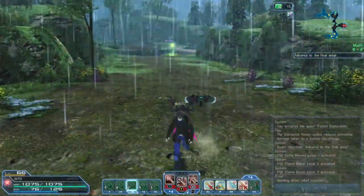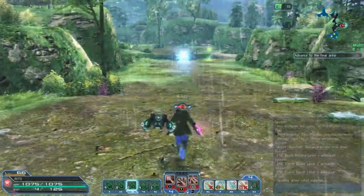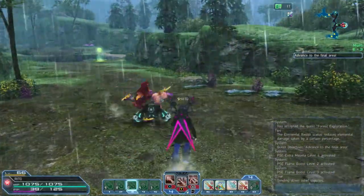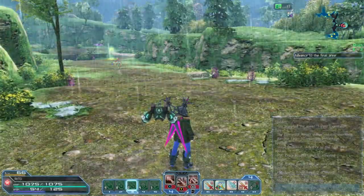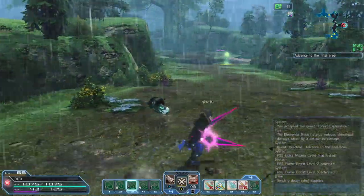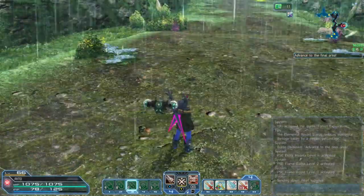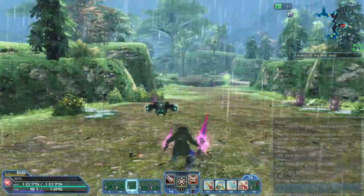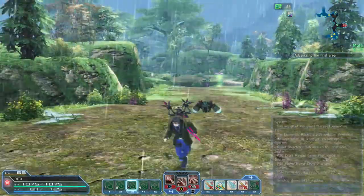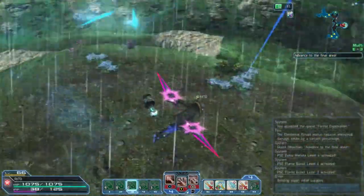Then we have the star move. I don't really use it that much anymore since I use the little spark move, but this move is actually really powerful - it does like 20,000 to 30k damage. Then there's another move that brings you into the air and makes you invincible - nothing can hurt you from that move at all.